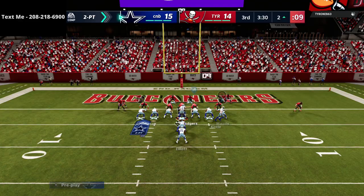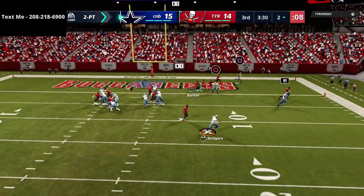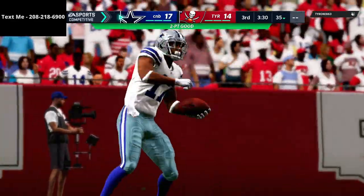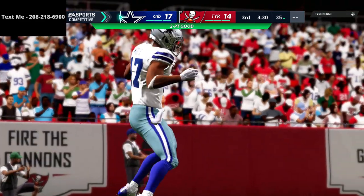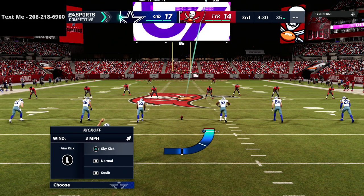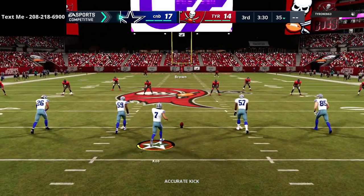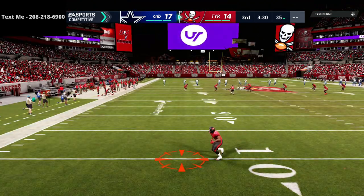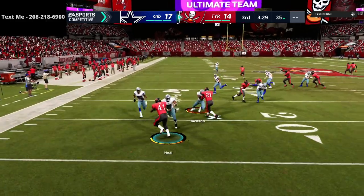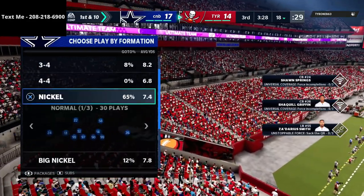Now we need to score on this two-point conversion. Rodgers makes the throw of his career. That's one of my favorite red zone plays — if they run man coverage, delayed drag routes to tight ends are so good. They're good against man and against zone. I think they're better than the delay fade personally — they're just more consistent. The delay fade gives you a chance for a bigger play, but the delayed drag is a great read for the red zone.